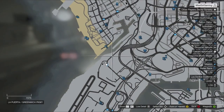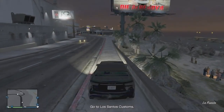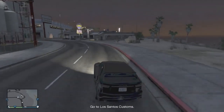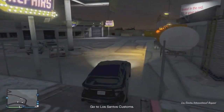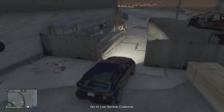The first thing you want to do is mark this location near the Los Santos Customs on your map. Once you mark it, you want to find or steal a vehicle that is either an SUV or any medium-sized vehicle such as a Hummer or Jeep. A small car won't work, such as a Mustang.